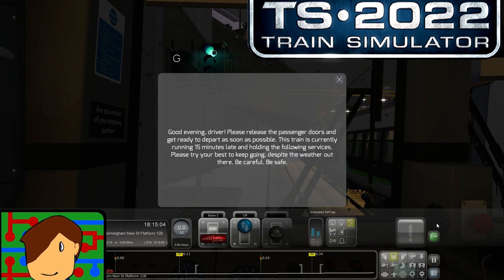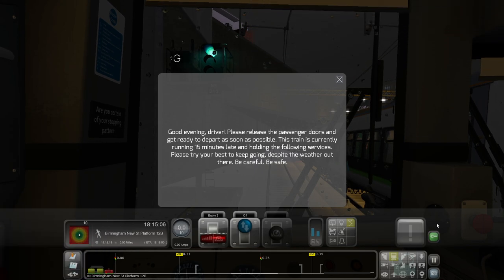Hey there guys and welcome to Train Simulator for a special Christmas episode. I've found a scenario where it's snowing. Good evening driver, please release the passenger doors and get ready to depart as soon as possible. This train is currently running 15 minutes late and holding the following services up. Please try your best to keep going despite the weather out there.